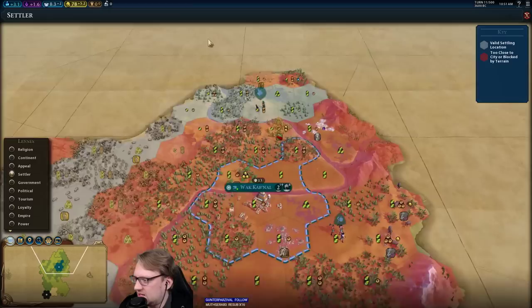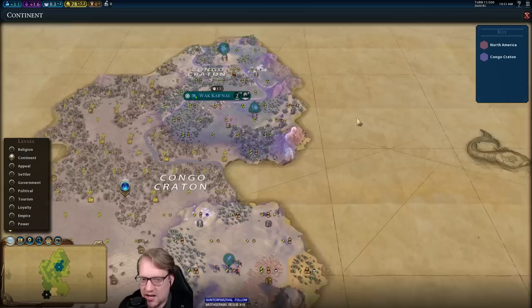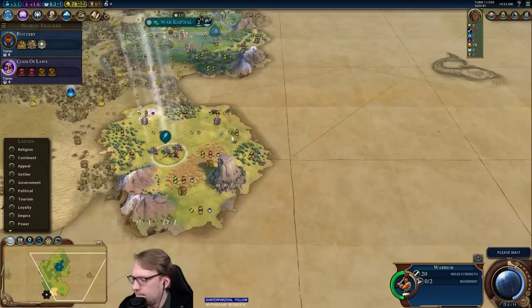Not seeing neighbors really. Hopefully this is a city-state as well. Oh, and a second continent — oh, right here, nice! That means we get another city on a second continent, hopefully. That's a big deal.